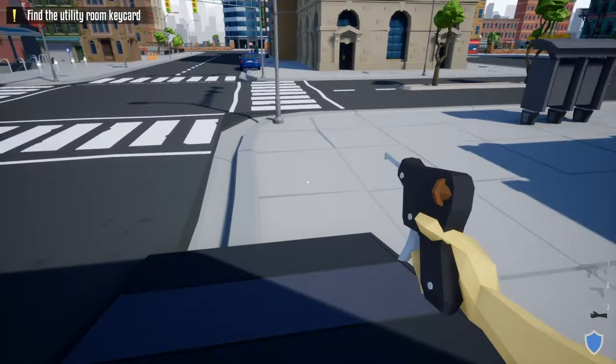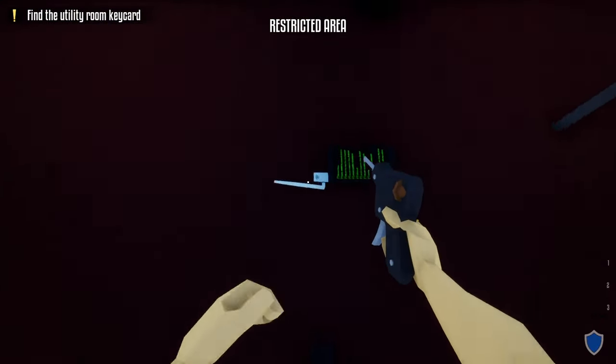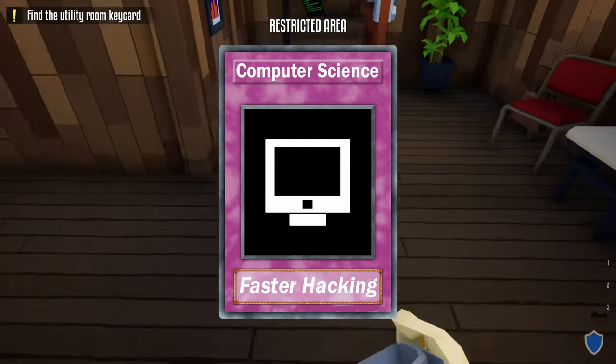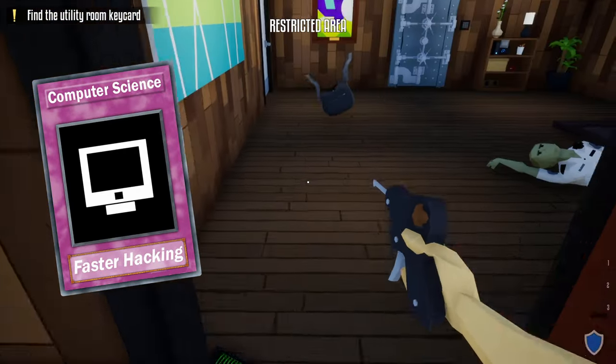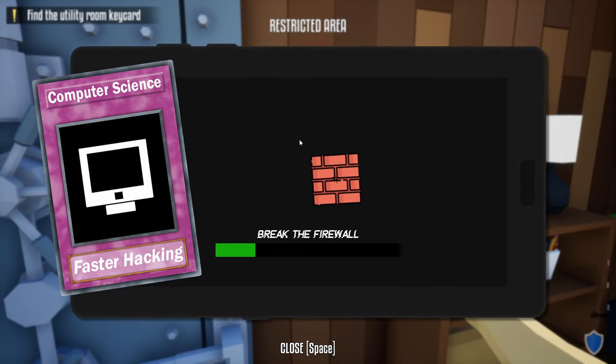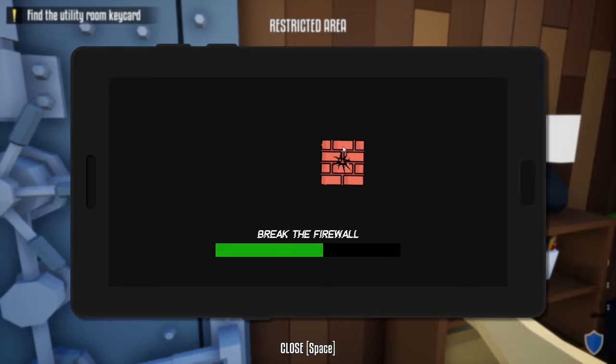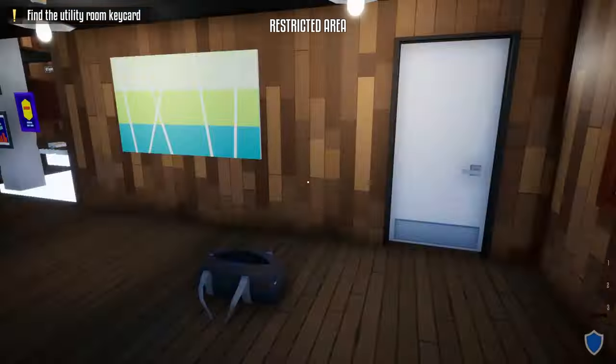After getting these three skills to tier 3, any skill afterwards is just preference. The last skill in the stealth category is Computer Science, which gives faster hacking — but you don't unlock the hacking tool until level 17, and sometimes it's faster to get the key card than play the hacking minigame, so I'd give it a B tier. Since I mostly do heists stealthily, the rest of the rankings will be for doing heists loud.